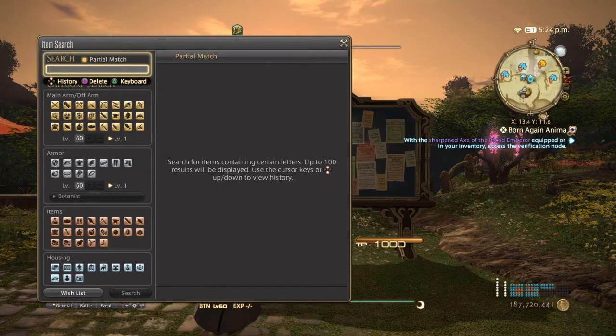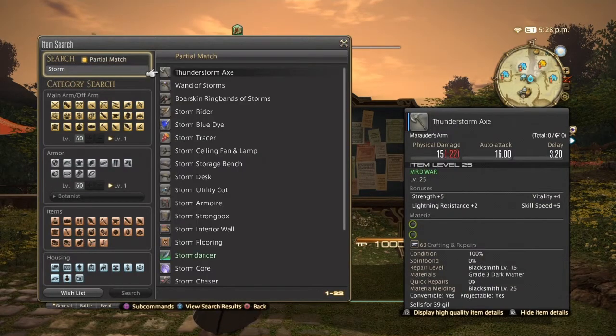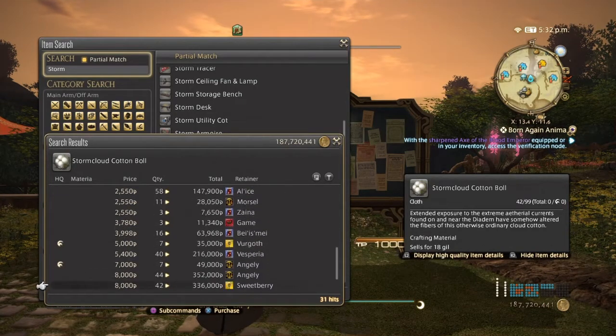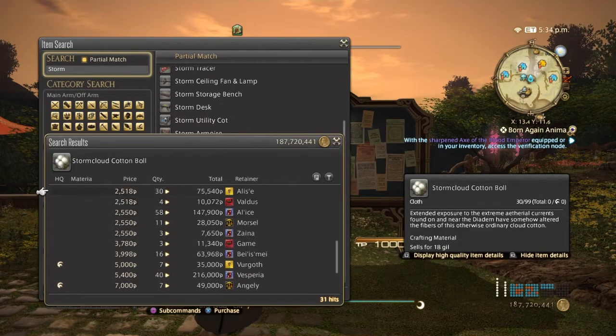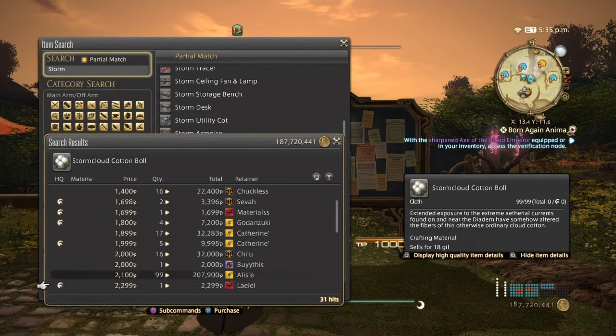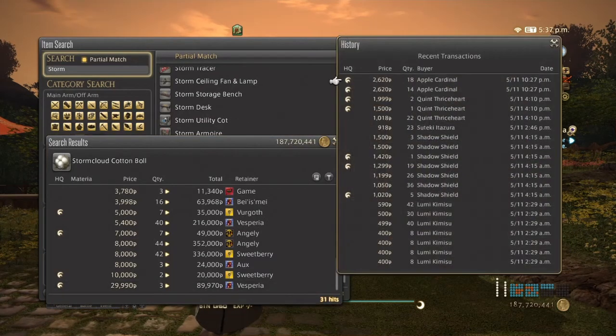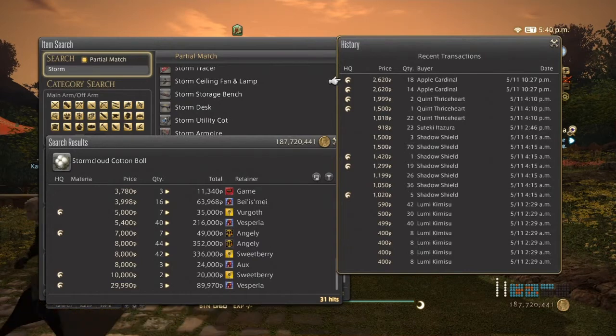Next is going to be the storm cloud cotton balls, which are found in the Diadem. These are used to make the sky rank gear. Normal quality can go from 1,150 to about 5,000, and high quality 5,000 up to possibly 10,000. They've been selling great all day yesterday but not too much today. If you have a lot of returning players wanting to catch up on gear, the sky rank gear is perfect, so storm cloud cotton balls are really good.